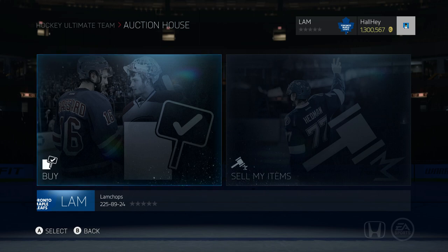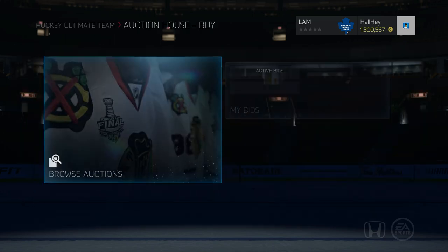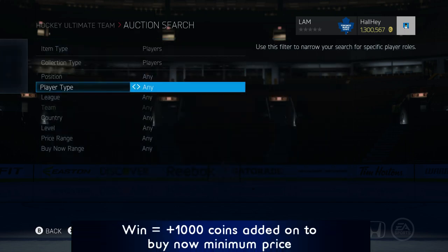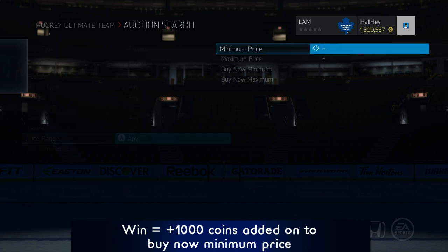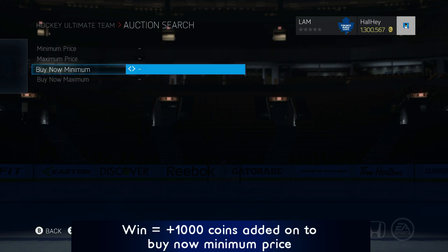This is probably the biggest rule that hasn't changed much in Hot Roulette — depending on our win streak is how much we can raise the buy now minimum buy. It goes up in increments of 1,000 coins each time. So imagine if we win seven games in a row, we can raise that buy now minimum up to 7,000.